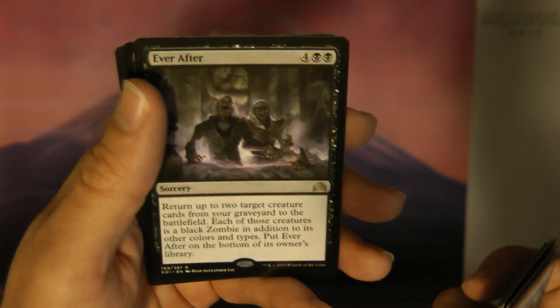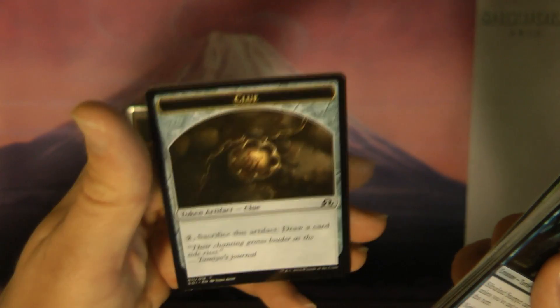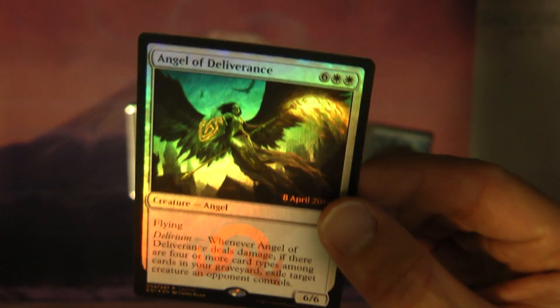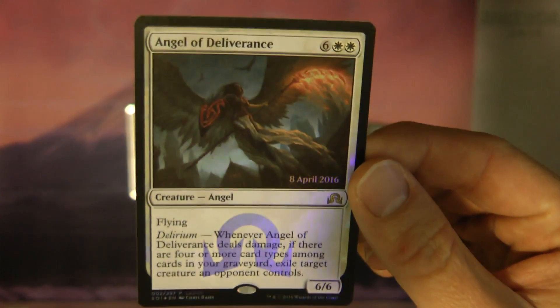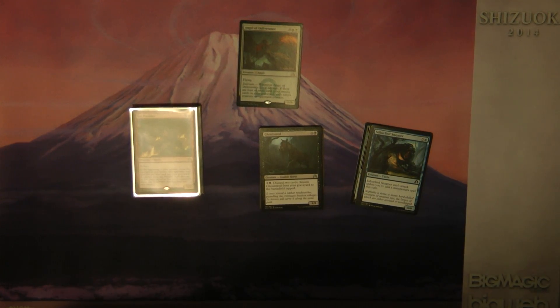Magmatic Chasm — I had three of these. Creatures without flying can't block this turn. More often than not your creatures are going to get through. But if your opponent has flyers — spoiler alert, I'm playing red in this set where there are some angels, which I had none — so if I'm playing against someone with flyers, they're attacking almost all the time. So I could throw this out, swing all my creatures through, and yeah, they've got their flyer and can hit me for four, but then I can throw out another one of these and maybe get through for another six and just race my way to the win. Very, very fun card.